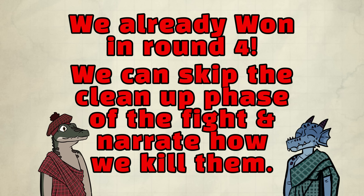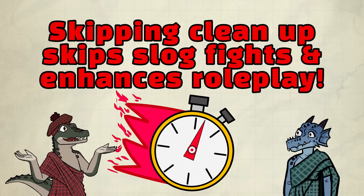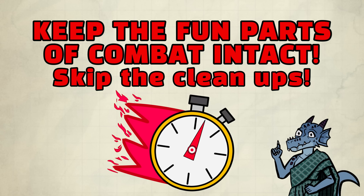We already won the fight. We were now in the cleanup phase. You can skip the cleanup phase and narrate how you kill all the giants as a team — that skips five hours of combat instantly. This is the best way to speed up combat, and it's very simple. It actually boosts roleplay too. What about resources you could potentially lose — spell slots and hit points? You don't have to play that out. Everyone can come to an agreement: maybe this stretches out for eight rounds, shave off six or eight more spell slots and maybe lose half your HP. That's a very reasonable price to skip the cleanup phase. The cleanup phases are usually boring, so in optimization they try to skip them.